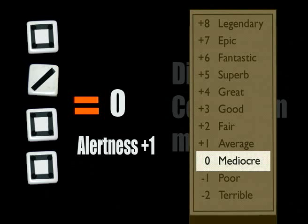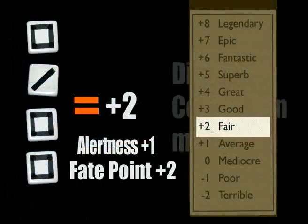So if he's fighting this guy and we need to tag aspects — let's say I wanted to re-roll that somehow. I could use the aspect 'First on the Scene,' pay a fate point, and either re-roll all the dice or give myself a flat plus two to the roll. That might jump it from zero to plus two, or Fair. So properly done, fate points should really be flying across the table left and right.